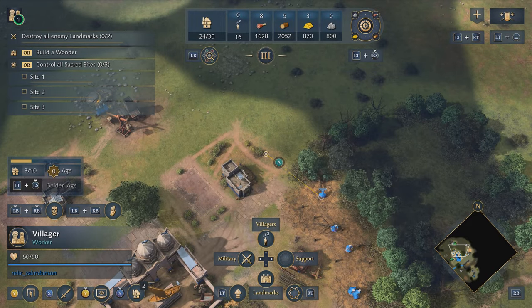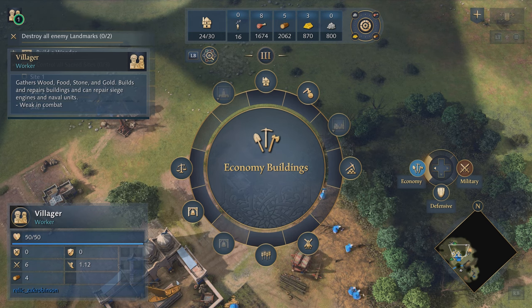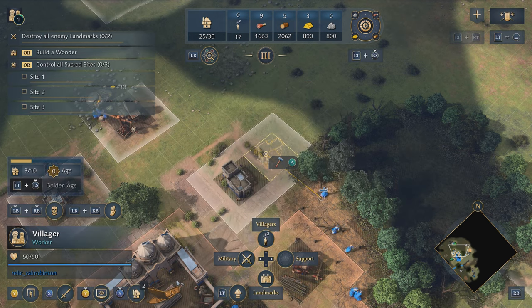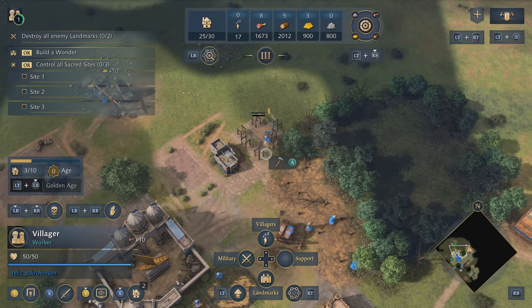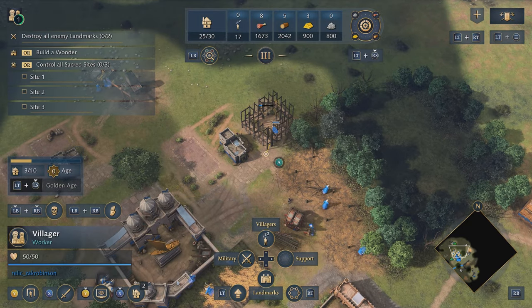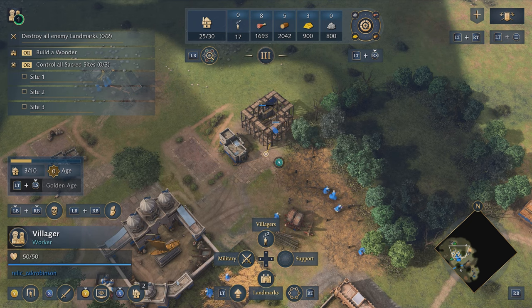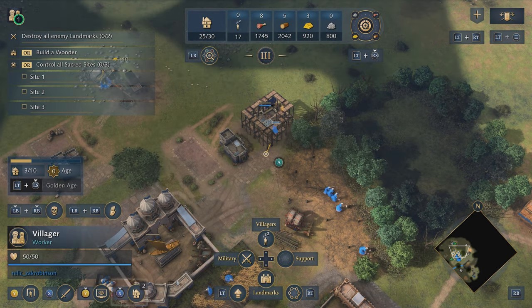I'll open up the build radial with the right trigger once again. Here we can see all of our building options — at the very top there is house. We can select the house from here and place it down in the world for our villager to build. Our villager won't be picked up by the villager priority system again until they've finished construction.